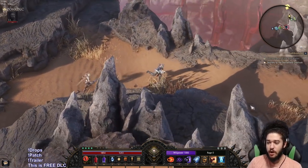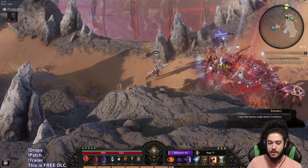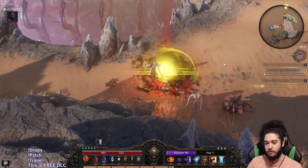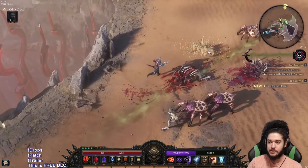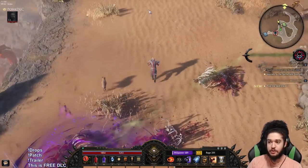What Blood Trail essentially is — if you guys are familiar with Path of Exile — Blood Trail is basically like Abyss plus Metamorph at the same time, or maybe just Metamorph. You essentially find a Blood Trail, your pet, which is now a free pet, will tell you where the next location is, and you will then move on to that next location.